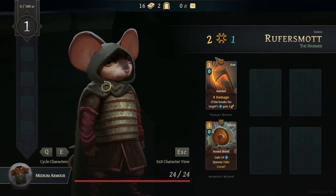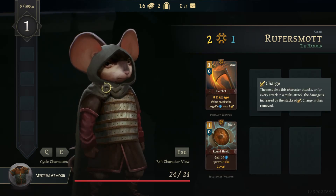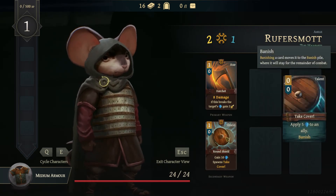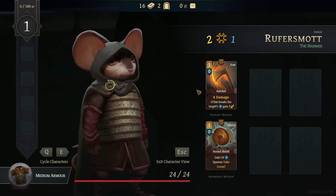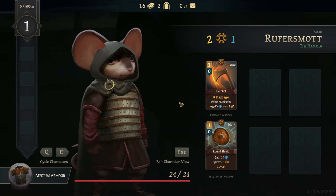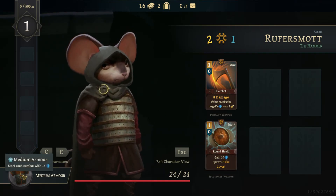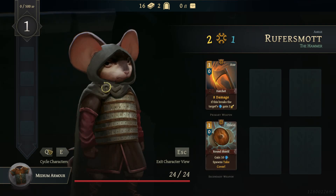Characters have two resources: combat stamina, which is used each round, and willpower, which is used per fight. They do not regenerate willpower during combat unless they have a special ability, but at the start of the next fight you'll have four resources again. In yellow that's stamina, blue is willpower. You have two hand slots — primary and secondary — you can use two one-handed weapons, a shield, or a two-handed weapon.